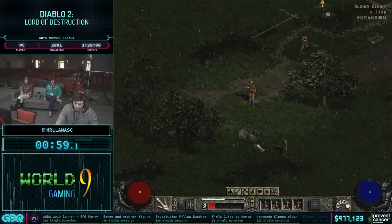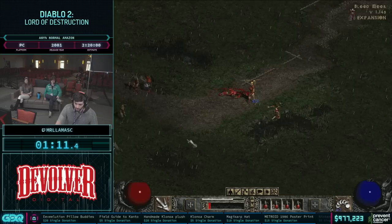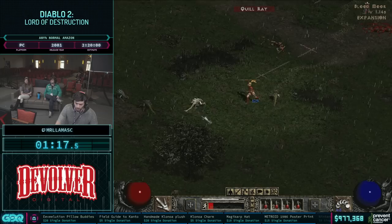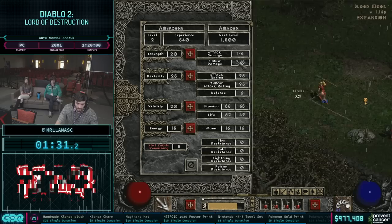The fun thing about Diablo 2 is there are so many different categories, and there's so much RNG and everything with this run that really changes it up and makes it a lot of fun. I've done Sorceress and Druid here before, and you have the Assassin, Paladin, Amazon, Barbarian, Necromancer — lots of different characters, and each character runs in their own specific way.